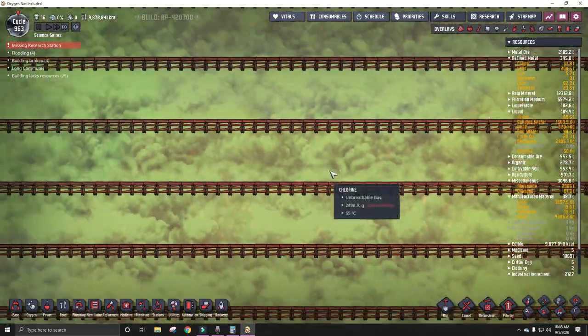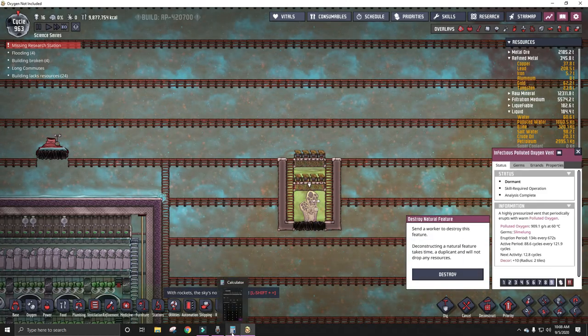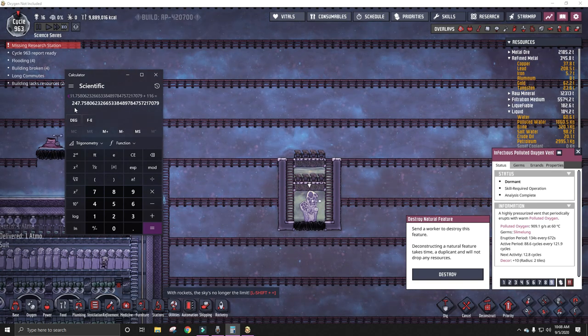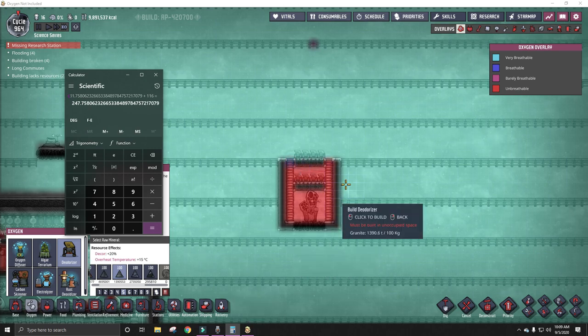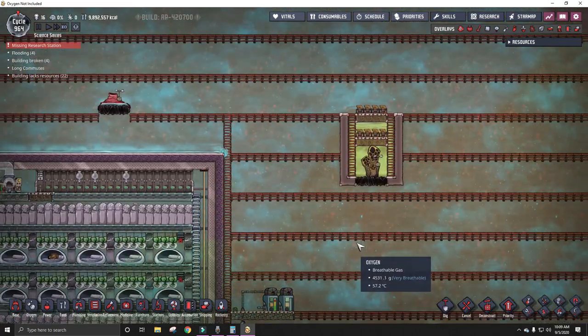And then I think there's another one up here. Let's do the math on this one. This looks like it's going to give us 132, so we can then add the 116 onto that. So between the two, we can make about 250 grams per second of polluted oxygen. And a deodorizer can remove 100 grams per second of polluted oxygen and turn it into clean oxygen. So we would only need about 2.5 deodorizers if we combine these two geysers on average, which is not very much.